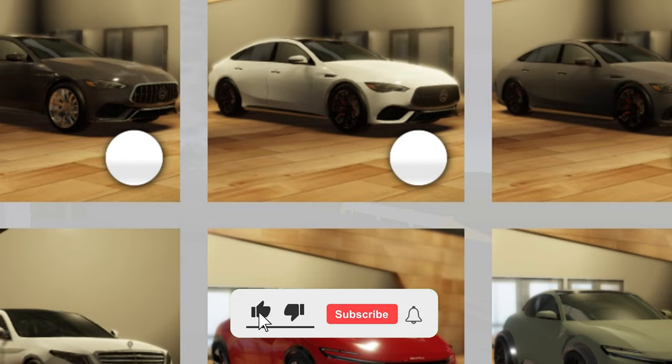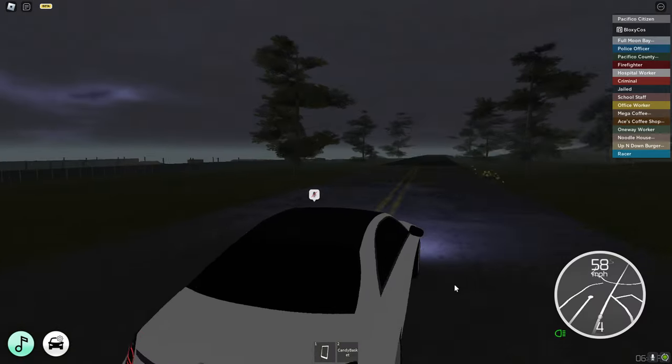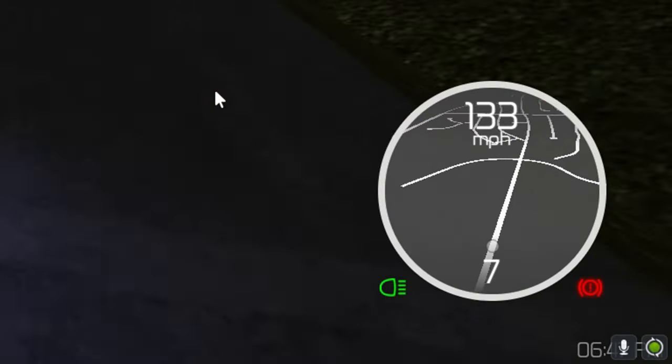We also have a G-Sport variant at 621 horsepower — it's pretty much the same so we'll skip that. This next one is going to be slower at 455 horsepower. The sky looks green, that's weird. It accelerates really slowly with a top speed of 155 miles per hour.